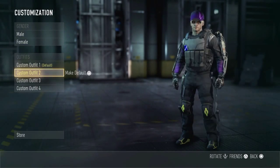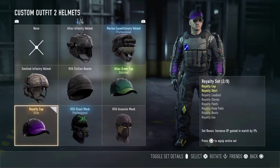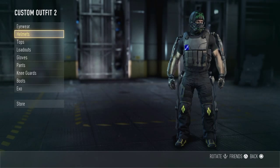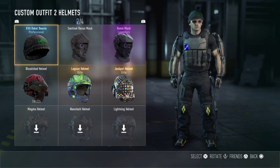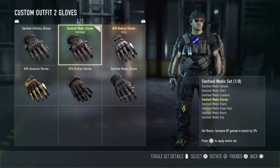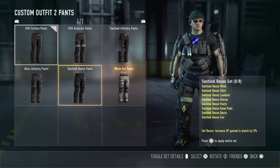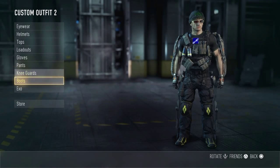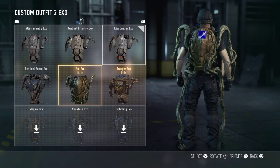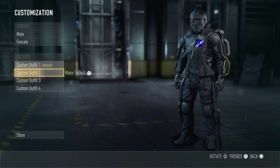Alright, let's go to operator customization. I have a custom guy here so I'm just gonna fix him up quick. I like the helmet — let's try the KVA scout mask. Okay, that looks pretty cool actually. Can I put on the KVA rebel beanie? Alright, that looks pretty good — KVA support loadout. I like the Sentinel recon pants. We're keeping the legendary knee pads, keeping the rebel boots. Let's go with the trapper exo — there we go. Actually, let's make that guy default.